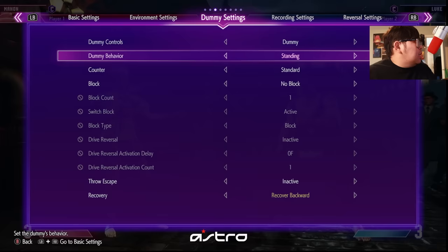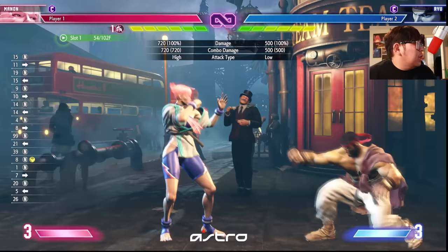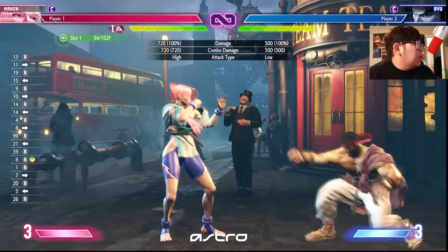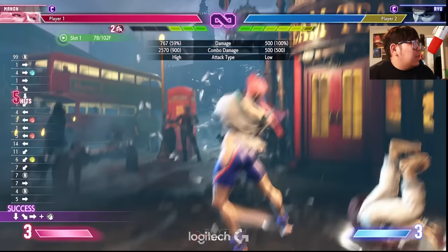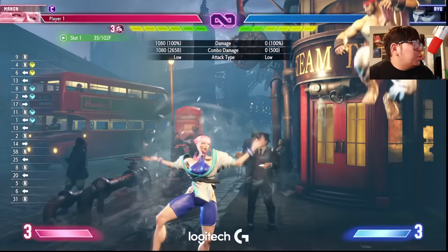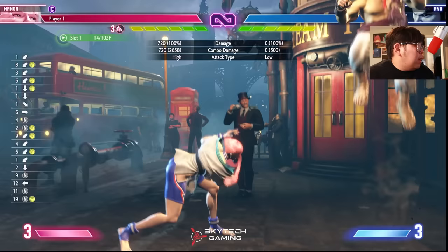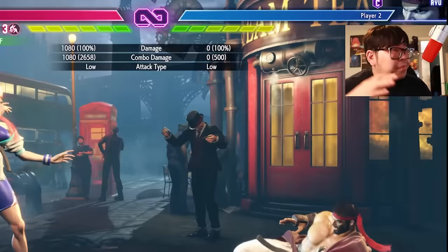Punishing is very important in this game because there are different ways to get a punish counter. Getting a punish counter gives you max damage, especially when you cancel into drive rush from the punishing hit. Depending on your character, you won't always be able to cancel with your normal. For whiff punishing, a sweep is usually your best friend, but sweep has weaknesses.